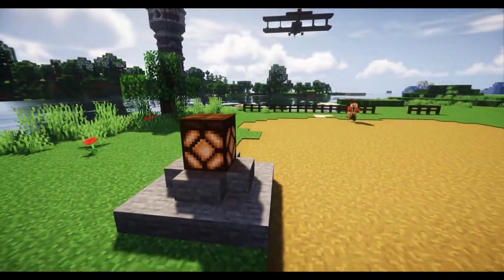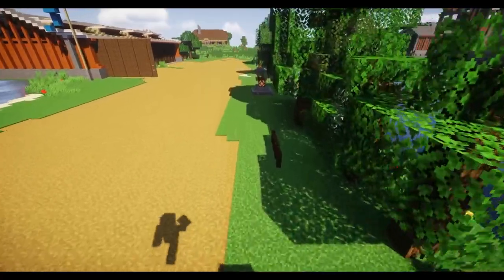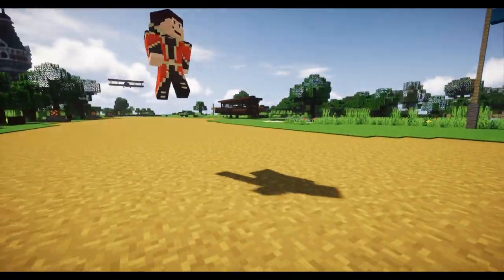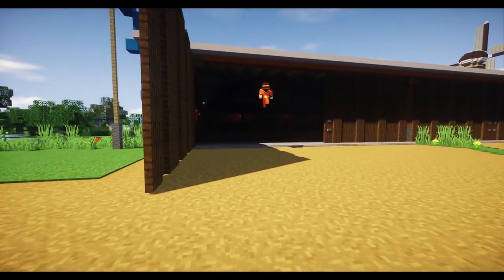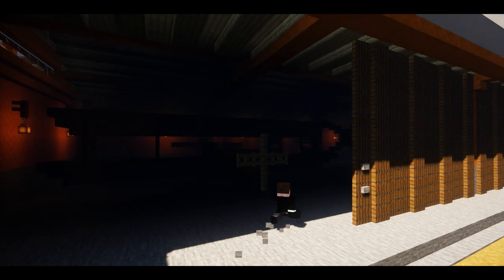I'm nerding out over this airfield — he's even put down edge lighting. You have to, especially when you've got to please an engineer whose day job is designing airports! These huge hangar doors — shall we go inside and see what's in there?